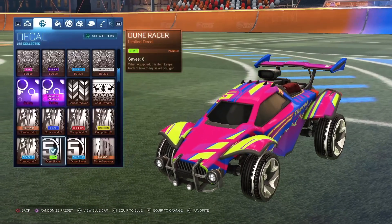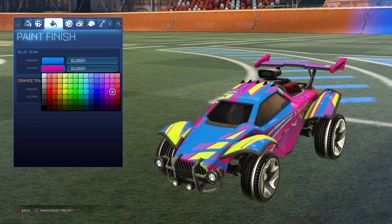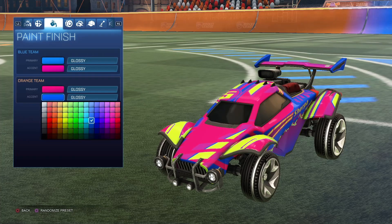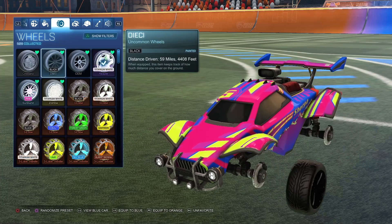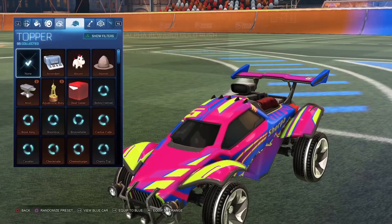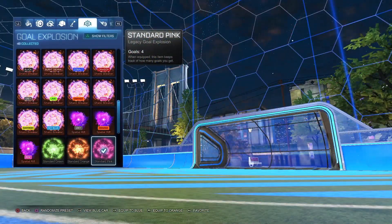Next up, I have Lime Dune Racer as a decal, and here are the colors. For this one, you can really use any wheel and you can also mess with the paint finishes, but I just use Glossy. This one looks good with most wheels, so you can use whatever one you like. I just like these Reapers, and then I got Standard Pink, Gold Explosion.